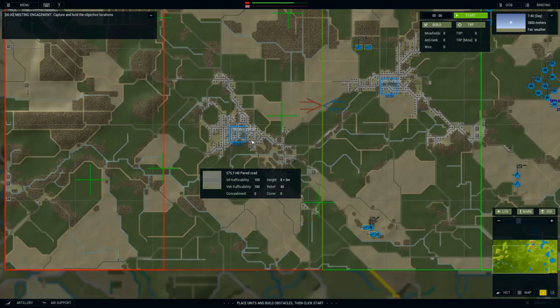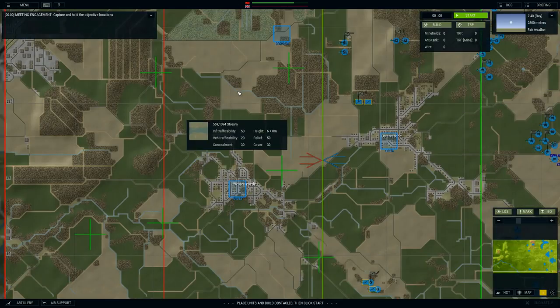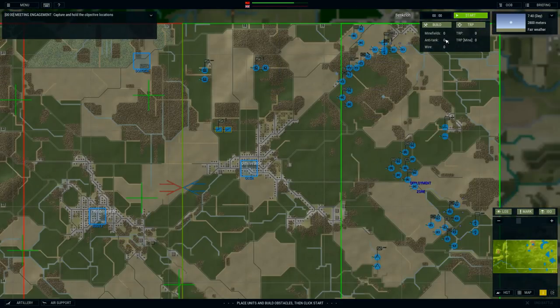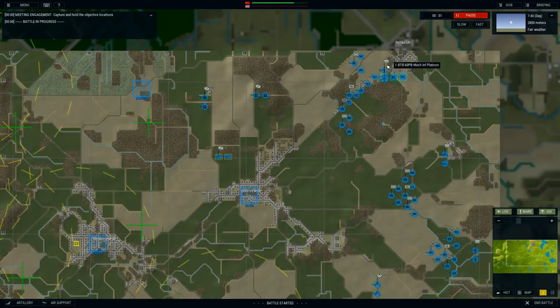Vesterseit — I hope I'm pronouncing that correctly — is the area we have to take. And of course we also have to hold this area and this one up here at Droga. Pretty much know what to do. I've already set target reference points for artillery.